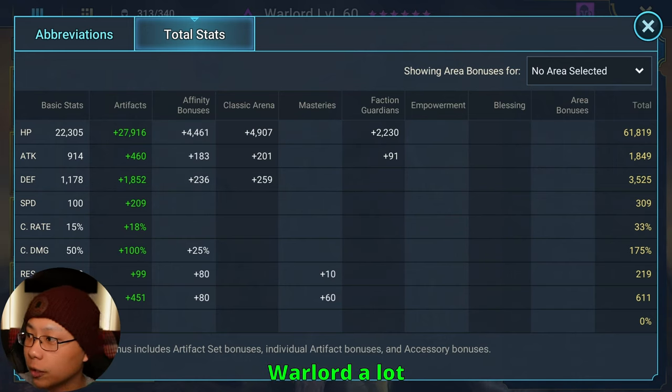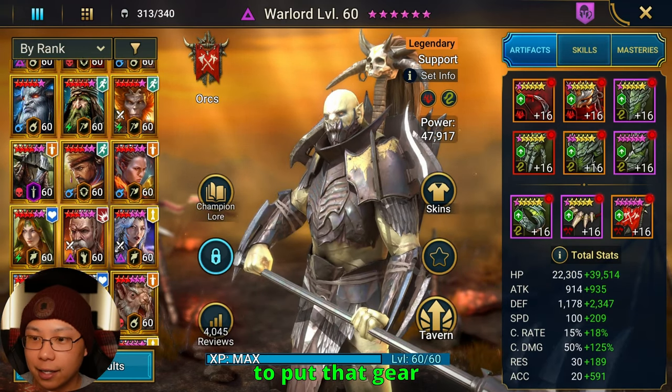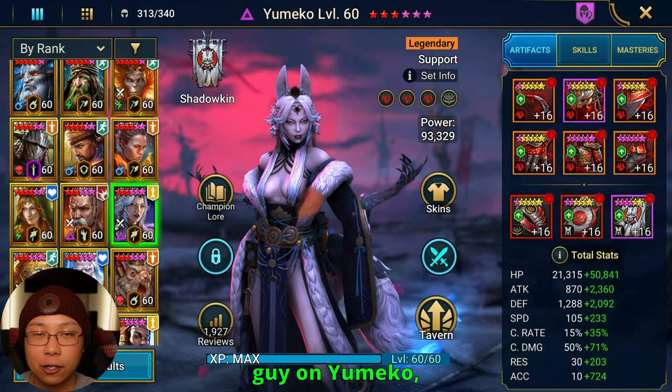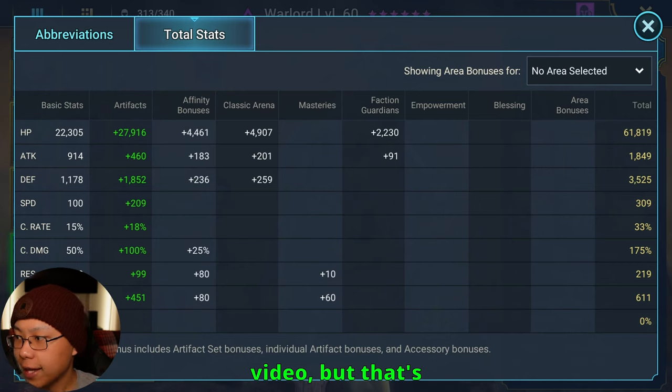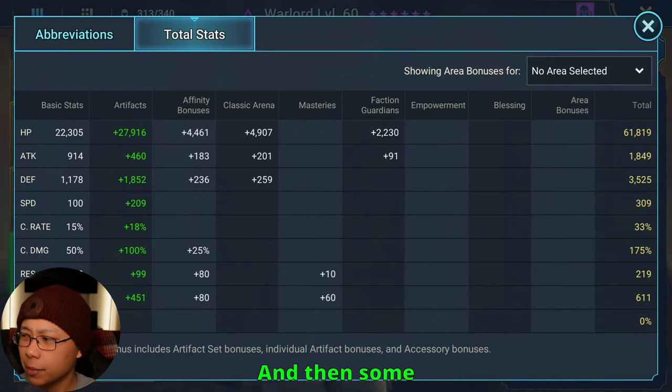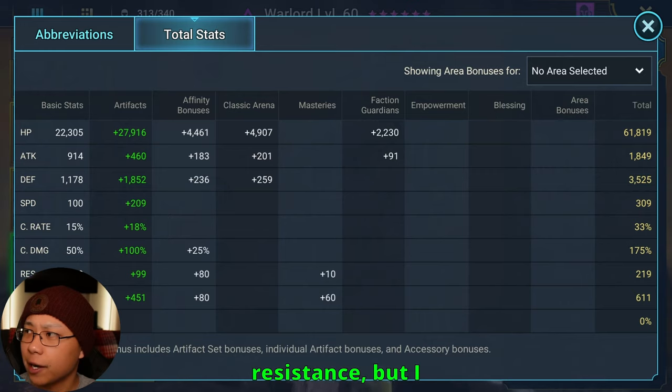I actually used to have Warlord a lot faster with about 700 accuracy, but I broke his build to put that gear on Yumiko instead. If you want to see a guide on Yumiko, I'll link that at the end of this video. But the main things to worry about are speed and accuracy, and some resistance if you can bang that out, though I don't worry too much about it.